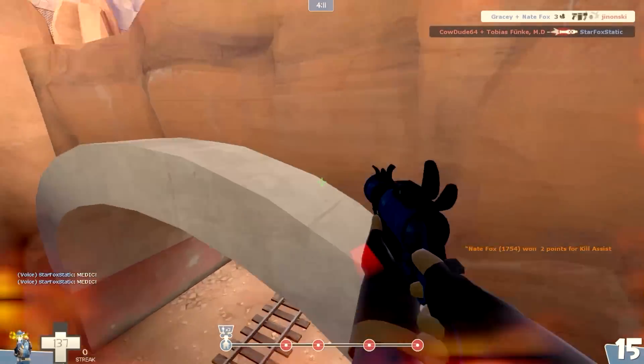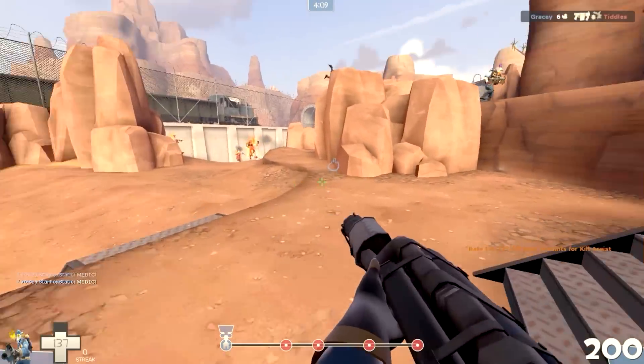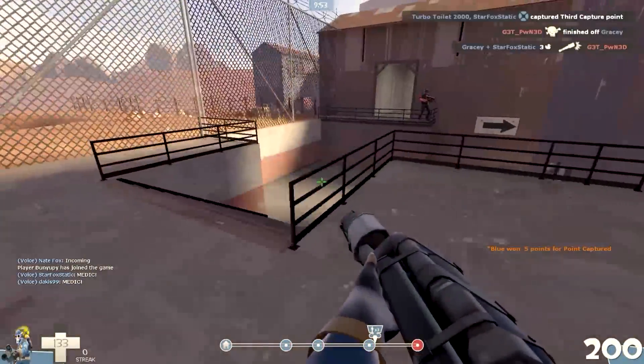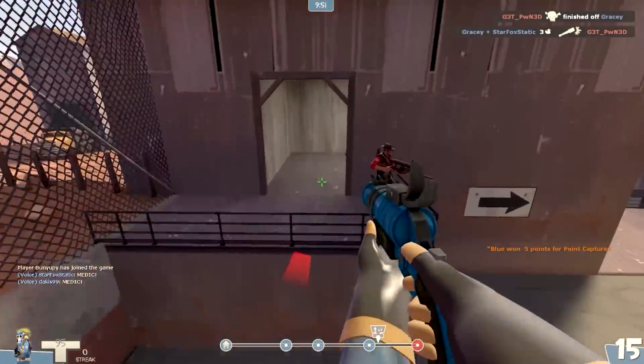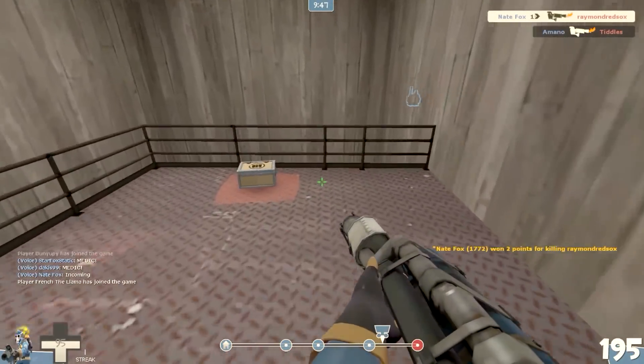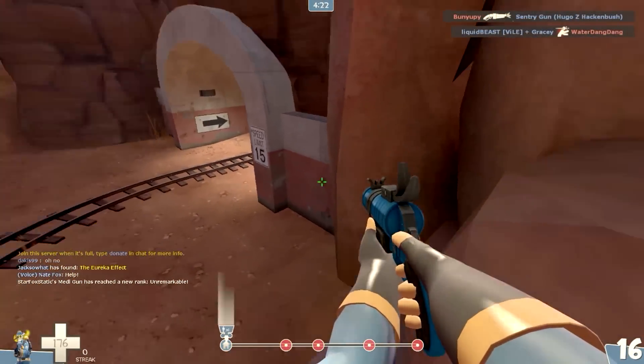More specifically, what I'm going to be talking about today is the detonator. For those of you who don't know what this is, this is a secondary weapon for Pyro that I absolutely 100% fell in love with when I picked it up. The detonator, kind of like the flare gun, shoots and is able to light people on fire and do damage.